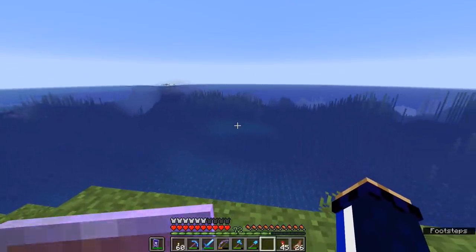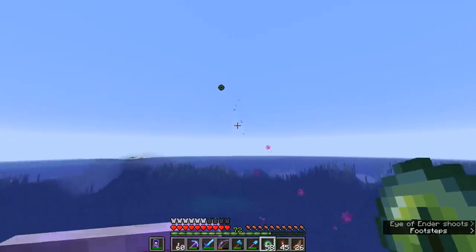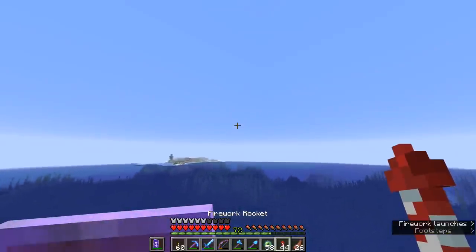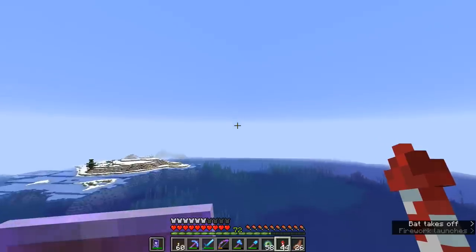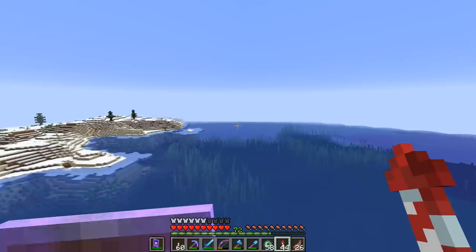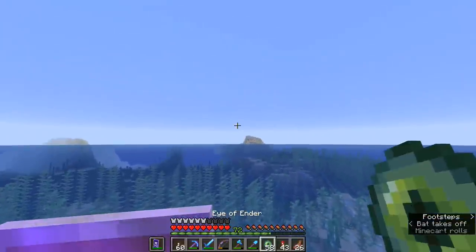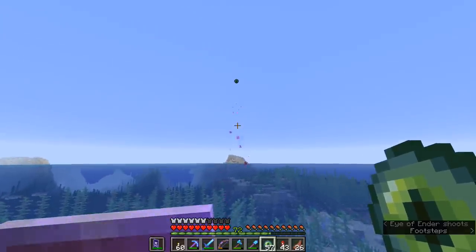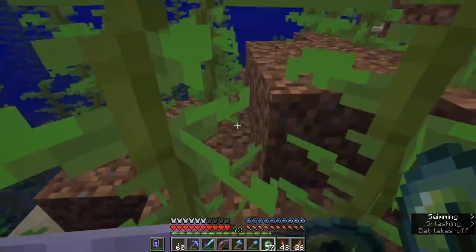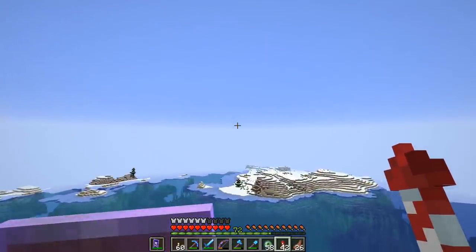Since there is so much ocean around here, we might as well stop at every landmass we can find and check that we're still going west. We're right next to the guardian farm here. Let's keep going west. It looks like we might actually have a stronghold somewhere underneath this snow biome. Let's settle down on top of this ocean ruin and see if we're still going in the right direction — yes, we are. It's curving a little bit south, so maybe bearing slightly south as we continue.